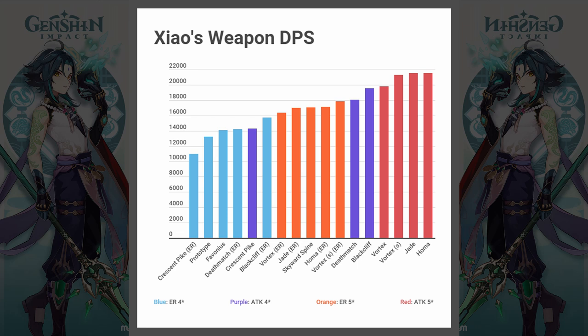Since Crescent Pike has no help in the energy department, the lowest threshold for a free-to-play friendly choice is Prototype Star Glitter. For 5-star weapons, the best possible damage comes from the unreleased Bull Arm Homa. The best 4-star for damage is Black Cliff. Both Black Cliff and Deathmatch outperform ER 5-star weapons in damage, with Black Cliff being the closest to 5-star performance. With the exception of Black Cliff, ER weapons of the same rarity have similar performance, and switching from attack to ER sands results in roughly a 20% performance drop.